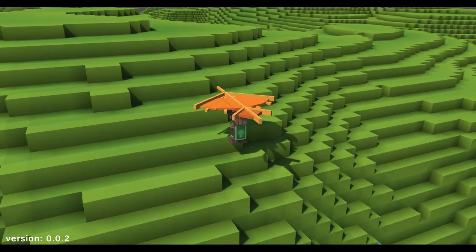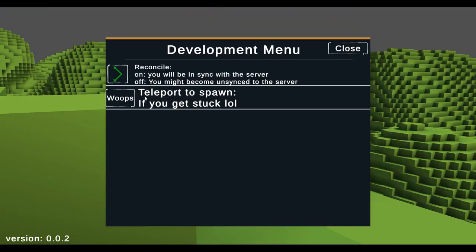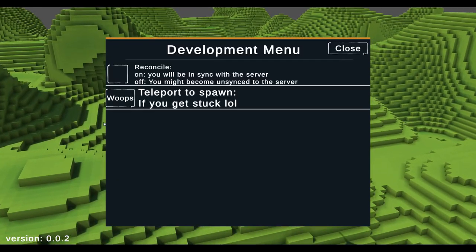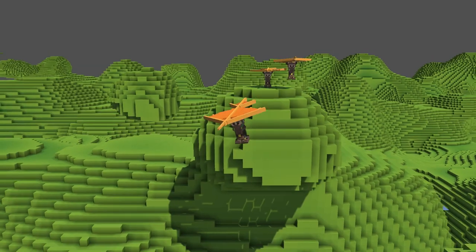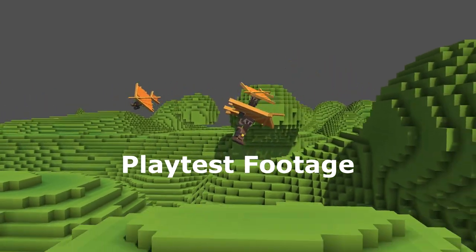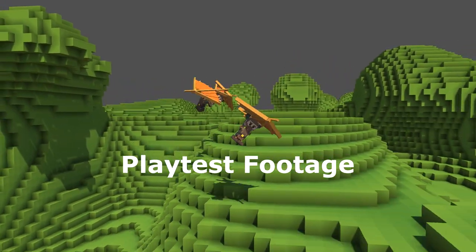I made a development menu for some settings — very useful for testing the game if we need to jump back to spawn or modify how the networking works. It's time to invite some people and let them try the game out. This is, after all, a multiplayer game.